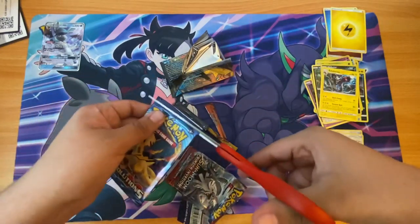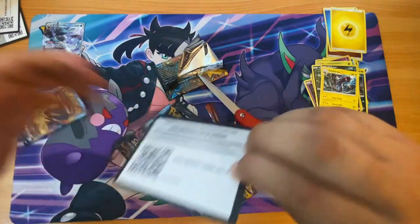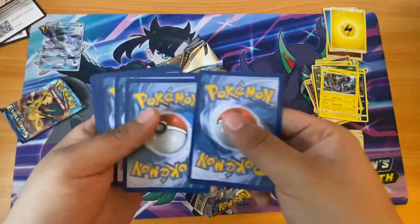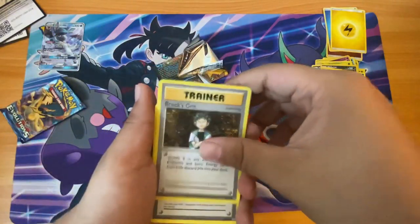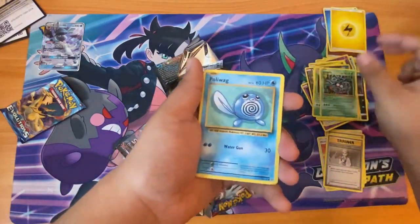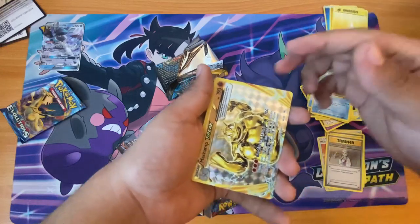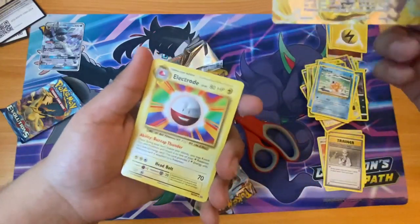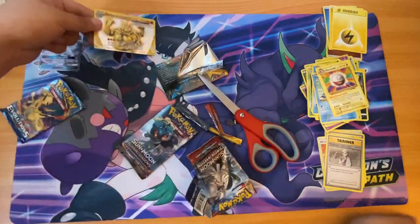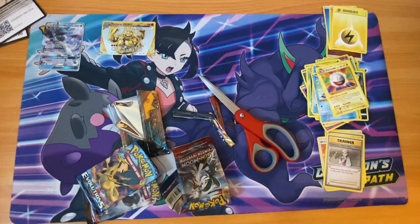Last one — Evolutions. Can this give us something? Here's the code card — that one's kind of messed up. To the front: Brock's, Grit, Professor's Oak. Metapod, Tangela, Poliwag, Seel, Magikarp, Energy. We get a Machamp BREAK and we get an Electrode — not bad! Well, that's all I got. I hope you guys enjoyed, thank you guys for watching, and peace!